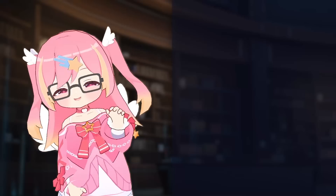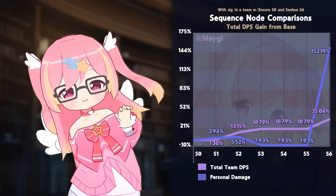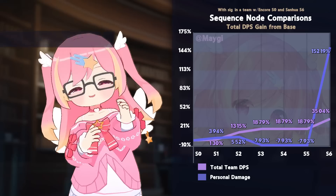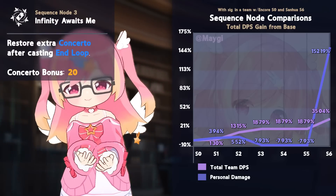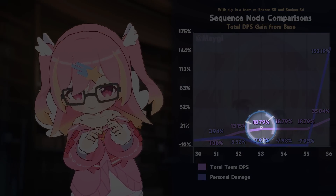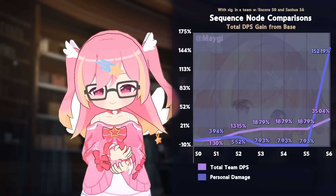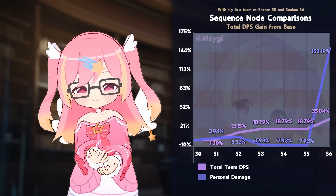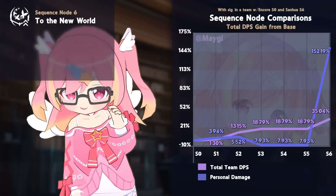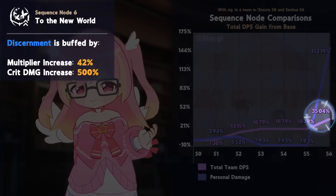But this isn't even her final form — what about her sequence nodes? Here's a graph for the estimated change in personal and team DPS for her sequences. Her S2 is the first major spike, granting a huge attack buff to the team. S3 significantly increases her concerto gain, reducing her required field time — less Shorekeeper basic attacks means team DPS goes up, though her personal damage is lower for obvious reasons. She gains no direct damage increases on sequences 4 and 5, which are both just utility. However, her S6 dramatically increases the damage of her special intro nuke, doubling the effective increase her sequences have on total team damage.